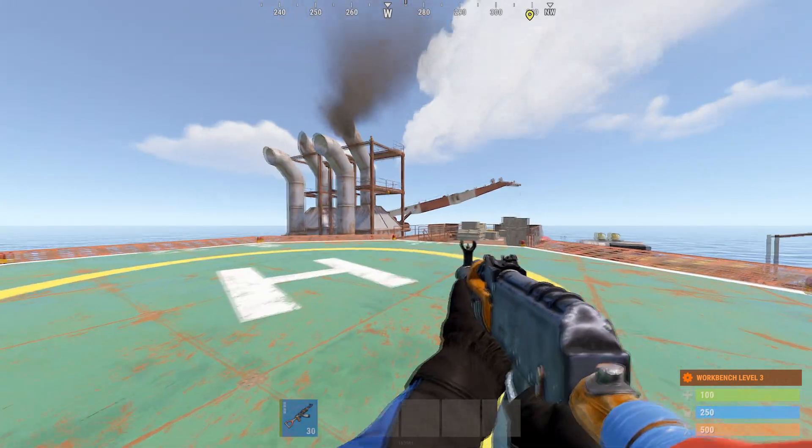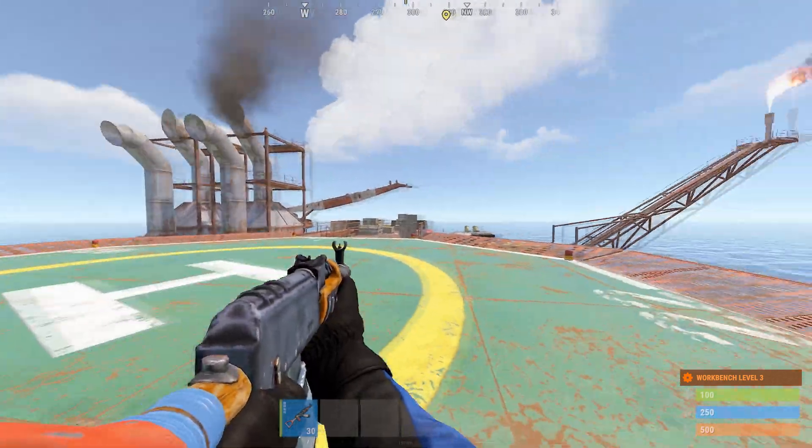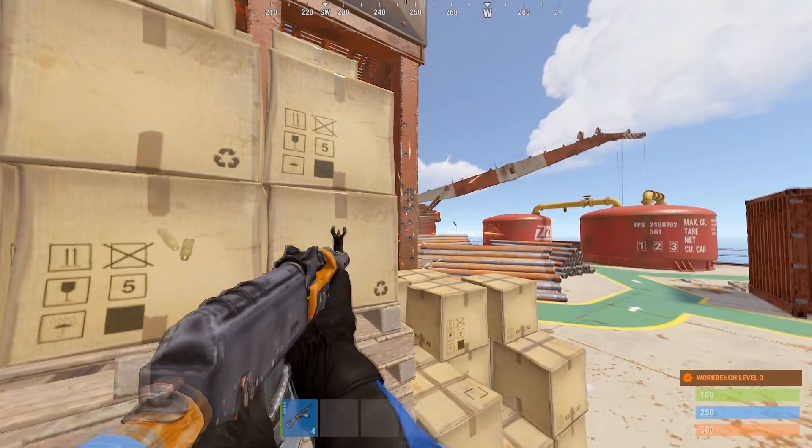By default in Rust, you'll hold your weapon in your right hand. But if you want to change this, all you have to do is type a specific command in. Keep in mind that this change is only visual and doesn't affect gameplay at all.